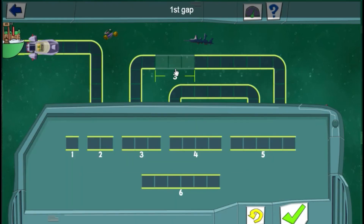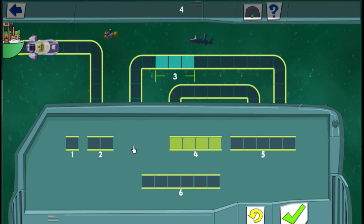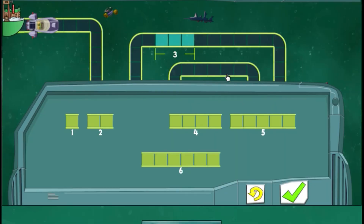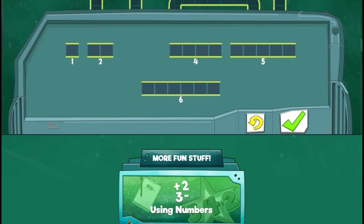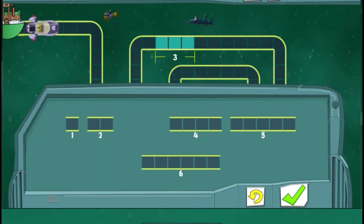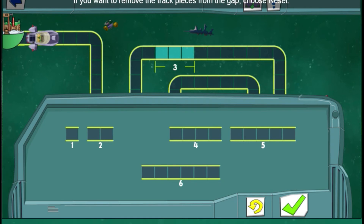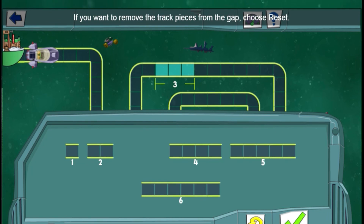First gap! This gap has a space of three. Four — oops! It looks like that's too long. Let's try another track piece. If you want to remove the track pieces from the gap, choose Reset!